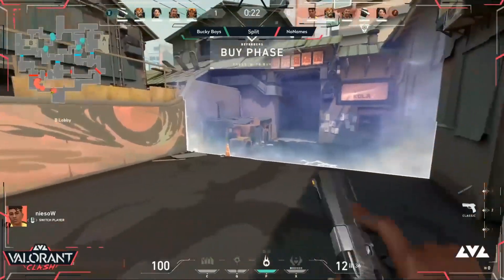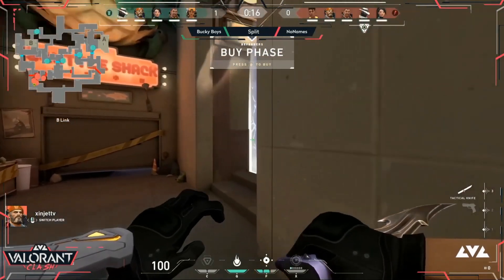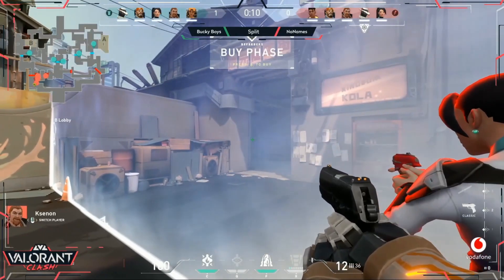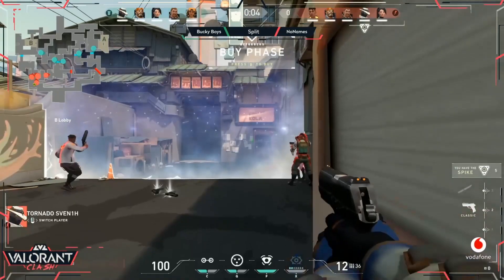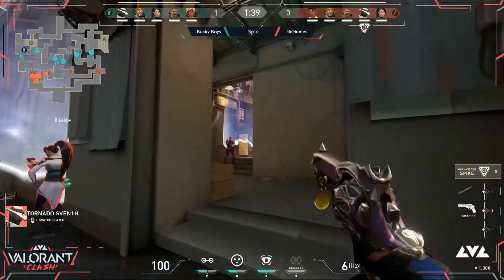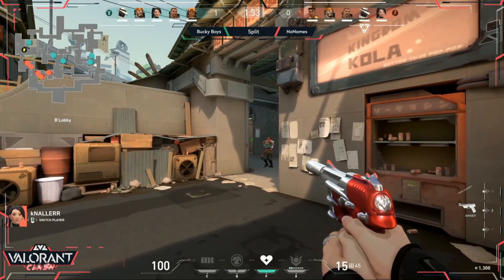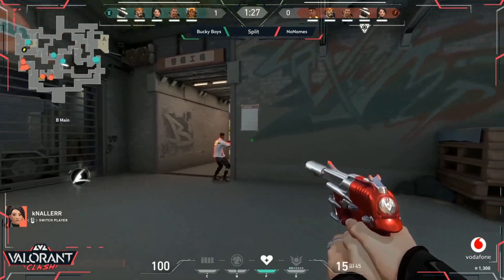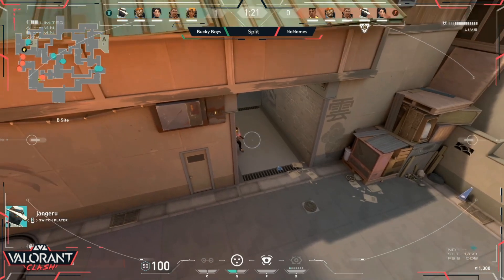Really well done. It started off a little shaky with an early kill for No Names, but the defenders did a really good job playing it slow and picking up the pieces — collapsing onto that A heaven vents area and making sure attackers couldn't leave. From the attack side, it felt like they needed a few players pushing from A long simultaneously to avoid getting picked off in the window area, but instead they were committing to B with two sitting mid.